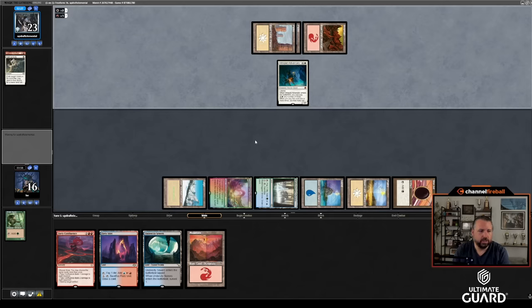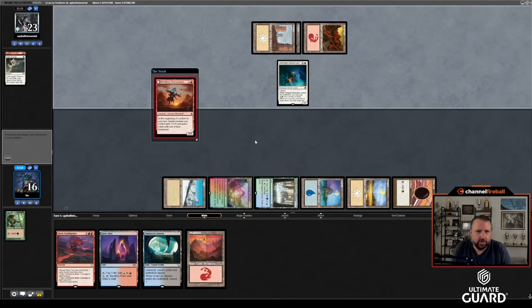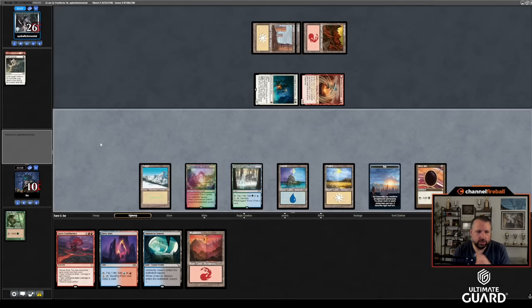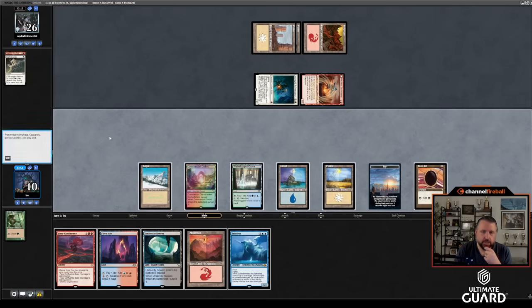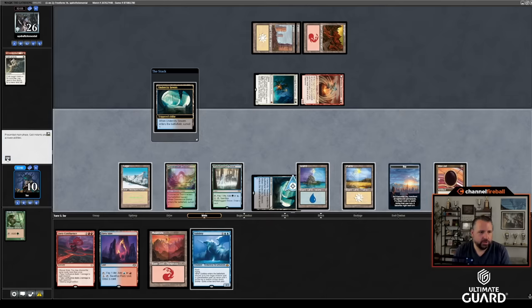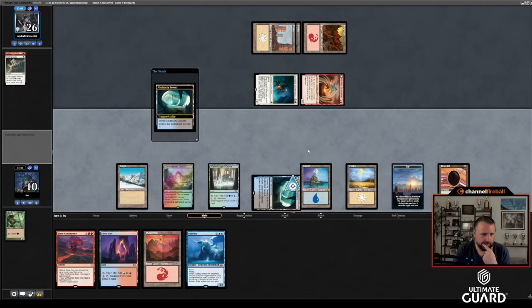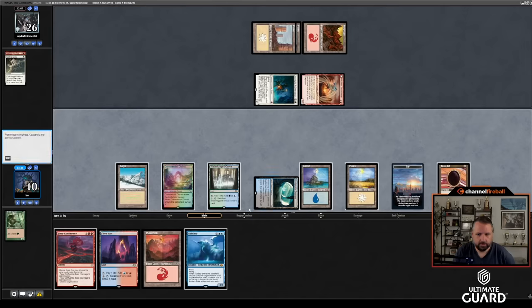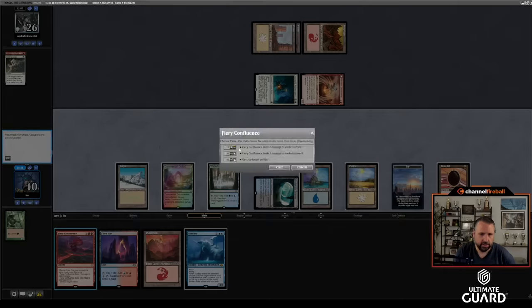Whatever this is, I'm probably going to try to kill it with Fiery Confluence. That's kind of what I thought. I'll take six down to ten. The path was pretty good, so let's hope I draw some spells from here. Subtlety is not bad — I still have to cast Fiery Confluence and I don't have enough mana to do both. Let's just play Undercity Sewers and see what's up. I'm going to go Fiery Confluence, nug both those — oh, Sign of Draco. I'll put that on top. I still just go Fiery Confluence.